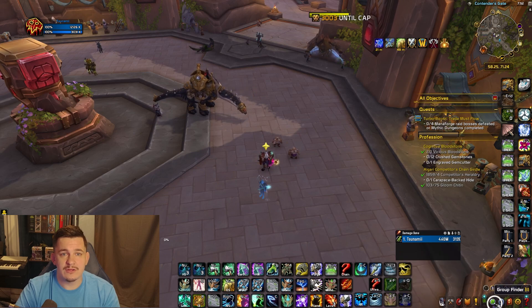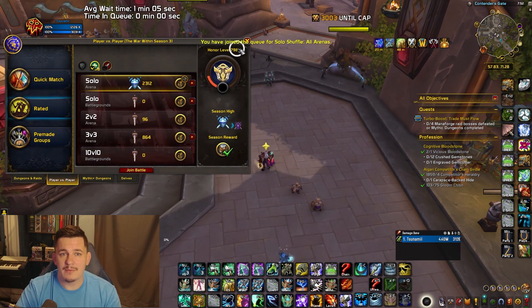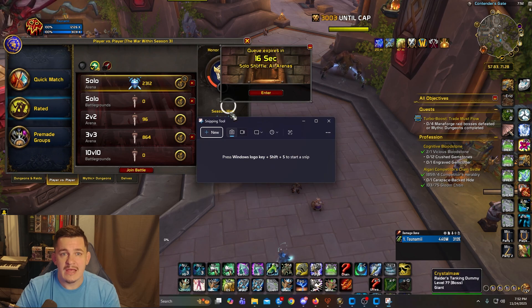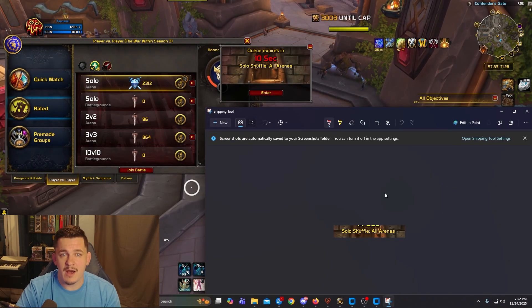Once you've got it installed, you need a screenshot of your Solo Shuffle queue pop. The easiest way is to hop onto a healer for the instant queue and just grab a screenshot of the words "Solo Shuffle All Arenas" when the pop appears. That text is what the app will be looking for.